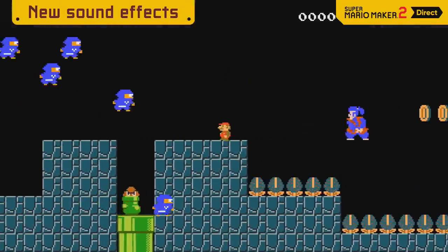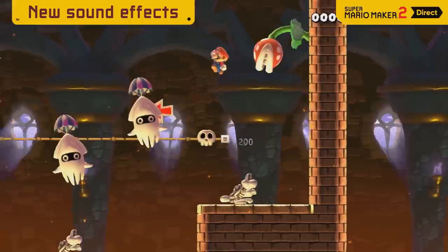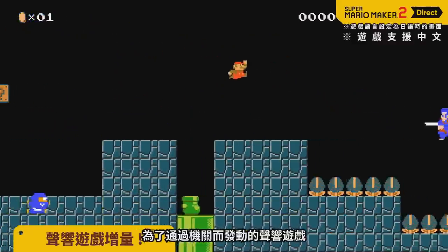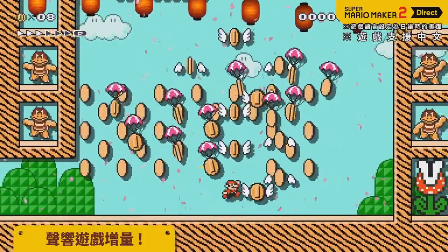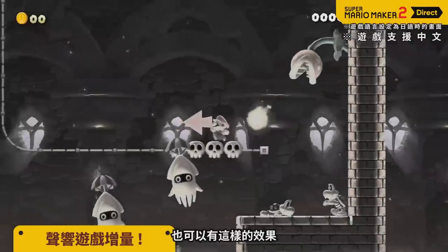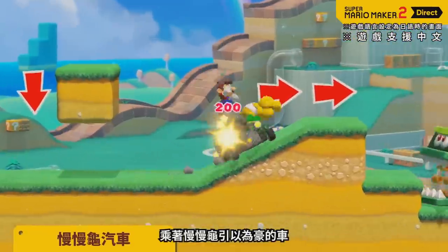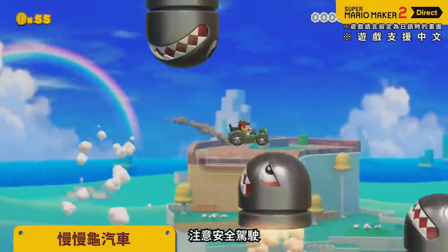The Direct also showcased new and returning sound and visual effect options. It was hard to hear them over the narrator, but thankfully the Chinese version had no narrator at all. New sound effects include a lightning effect, one based on Takamaru from the Famicom game The Mysterious Murasame Castle, a shockwave, a Japanese celebration perfect for recreating Bowser's Kingdom from Super Mario Odyssey, the pig from Mario Paint, a horror movie-like effect, music notes, a crowd featuring Yoshi, Mario, Luigi, Peach, and Toads cheering you on, and a Super Famicom effect — which, thanks to a gameplay clip from the Japanese website, turns out to be music from the original Super Mario Kart.